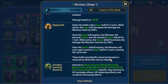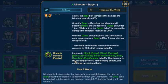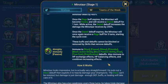These buffs and debuffs cannot be blocked or removed by skills that remove debuffs. He has an almighty immune passive — immune to stun, freeze, sleep, provoke, block active skills, block passive skills, fear, true fear, petrification, and debuffs. Also immune to HP exchange effects, HP balancing effects, and cooldown increasing effects.